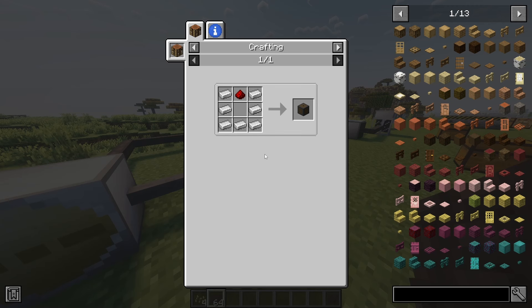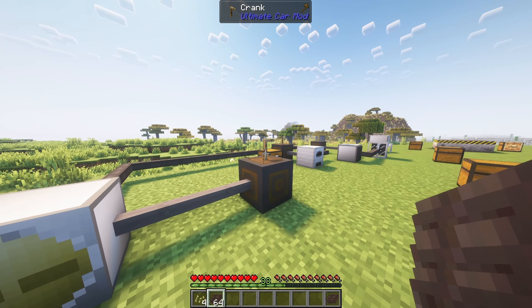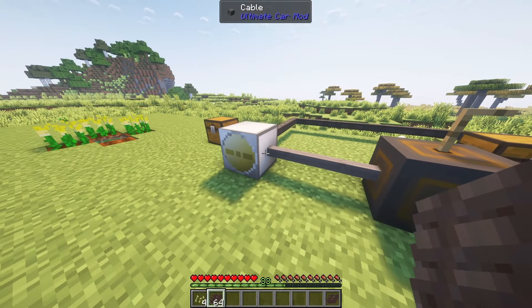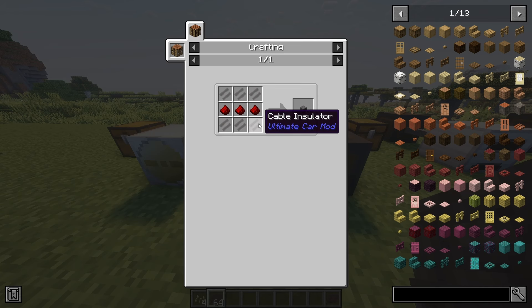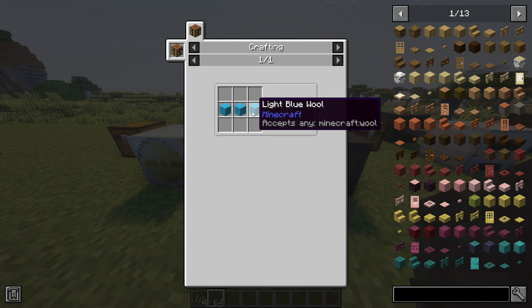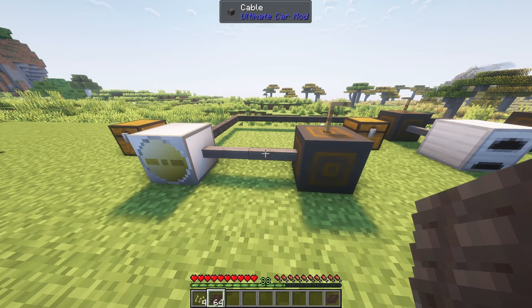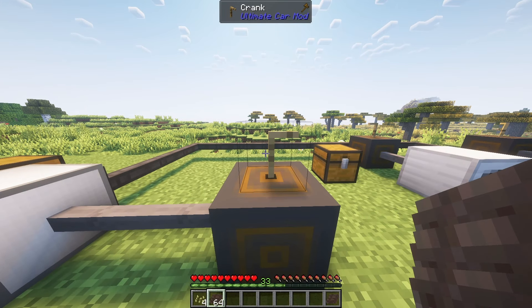Now we need an oil mill to produce canola oil out of the crops. To operate the mill we need energy from a dynamo with a crank. Later you can use a fuel generator which is far more efficient but requires fuel and an engine to operate. To operate the dynamo, place the crank on top of the dynamo block and right click it to produce electricity. You need to connect the dynamo and the mill with a cable.